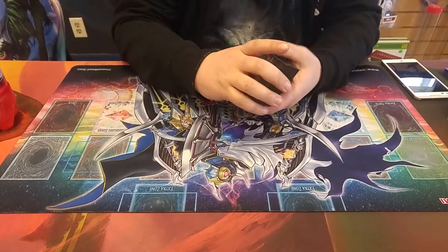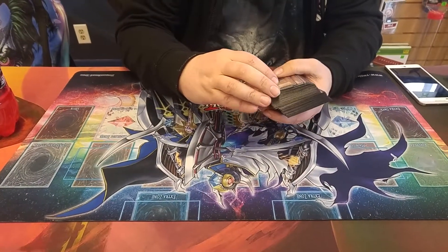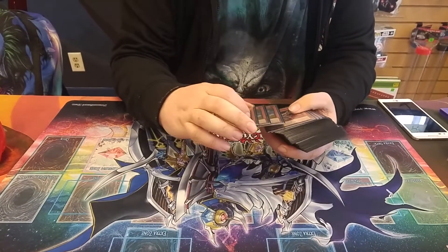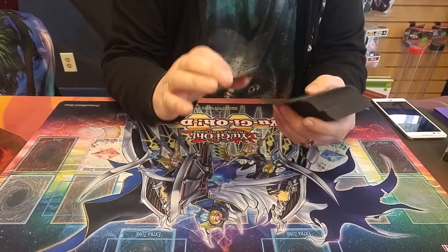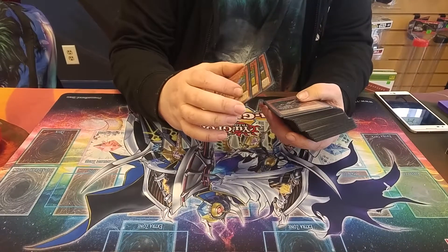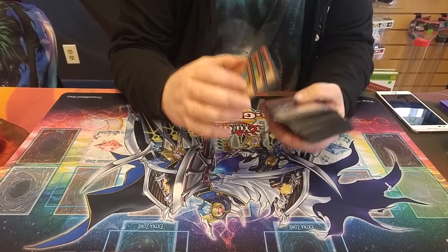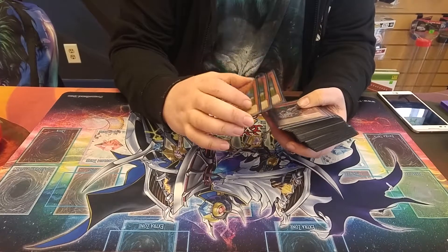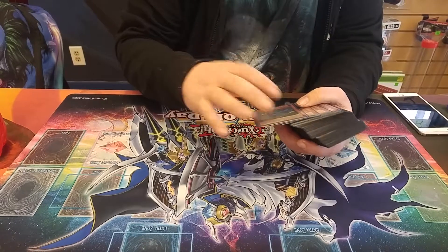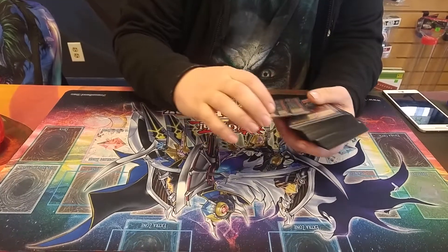This is Team Dim Boys coming at you with a deck profile. So I put kind of a goofy build together — it doesn't sound right, but it's kind of consistent. It consists of rockets, metal foes, and a brilliant fusion core. It still needs some work; I still got to put some snows and a couple other things in it, but it works well.